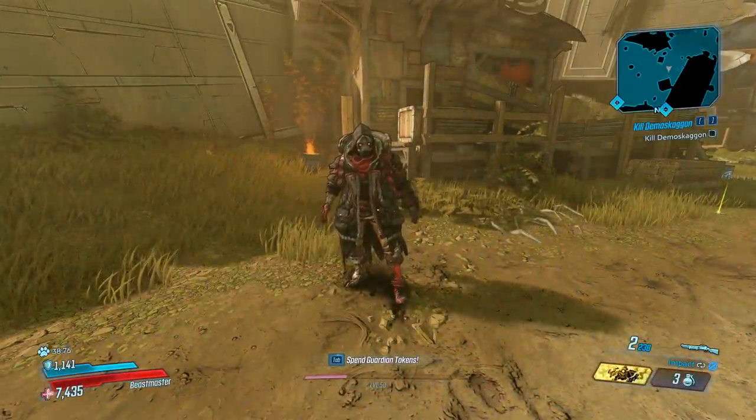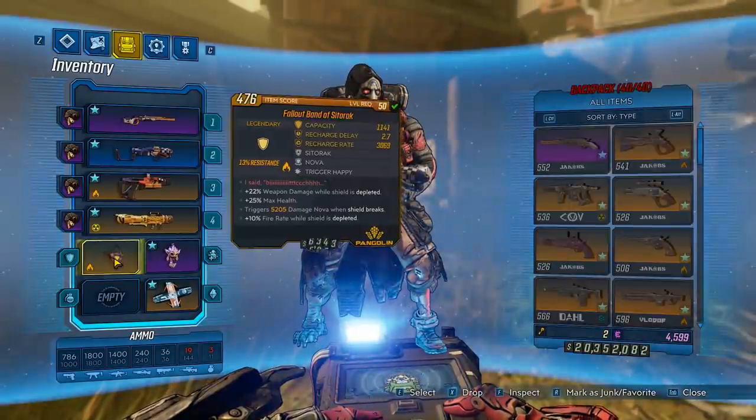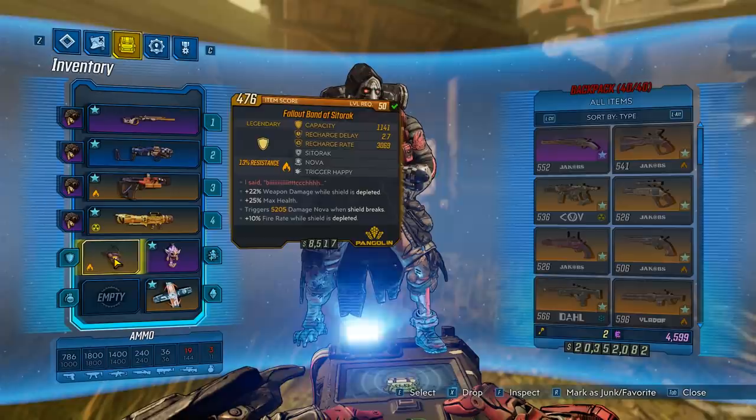Hey, what's going on guys? Jolts here, back with another item guide, and today we're going over the legendary Band of Sitorak. It is a reference to a character from the Marvel Universe known as Sitorak. This shield is very interesting, so without further ado, let's jump into the video and show you guys how to get it.